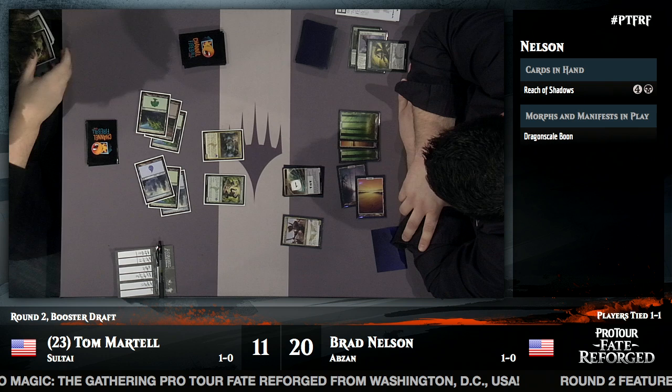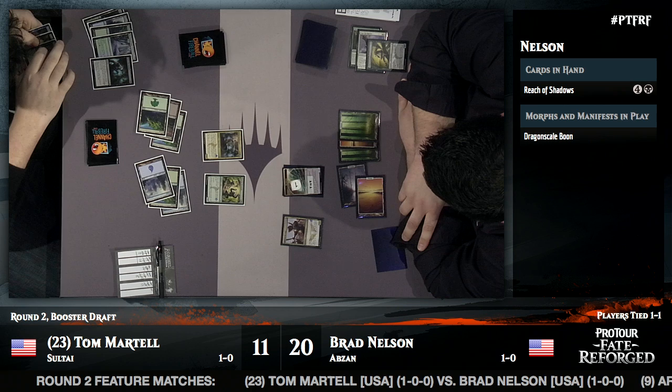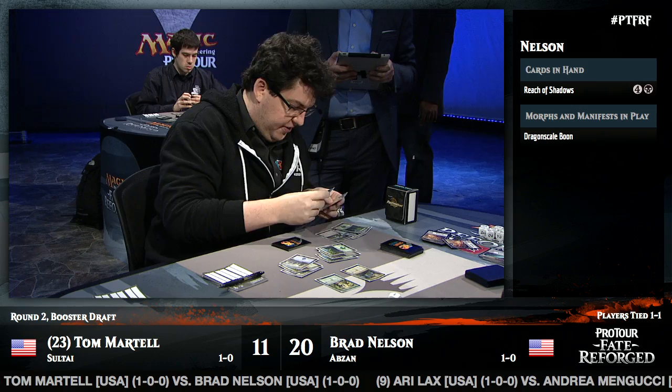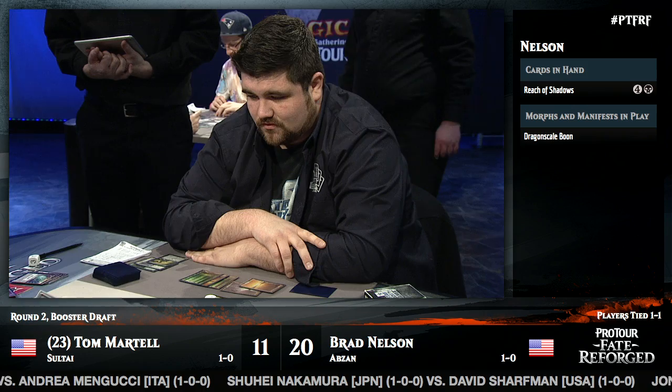Huge turn from Tom. There was a risk that if Tom had just played one big threat and passed back, Brad could Reach of Shadows it and continue pressuring the board. But with two really powerful, impactful plays in the same turn — the Reach removing a threat and Mandrills coming down — it's going to be hard for Brad to match that. We hear that on the back table, Andrea Mangucci is the new — or rather returning — King of the Hill, having defeated Ari Lax.